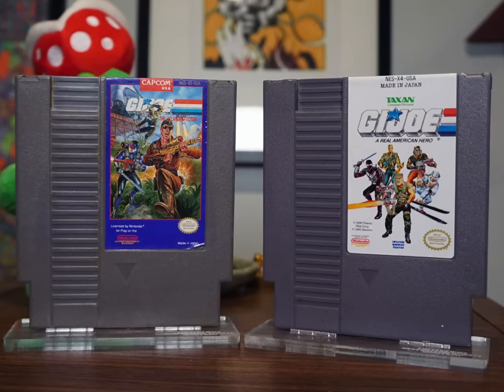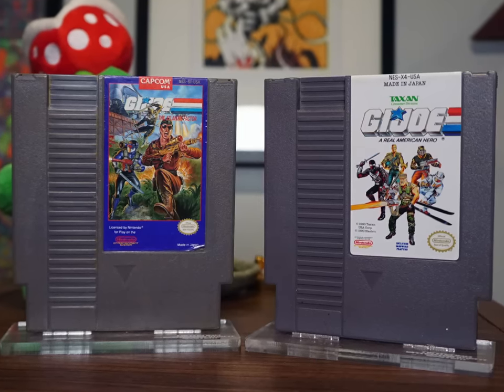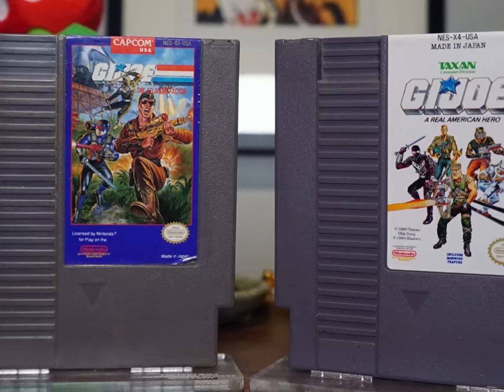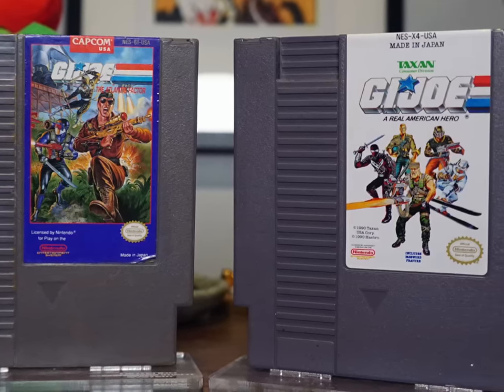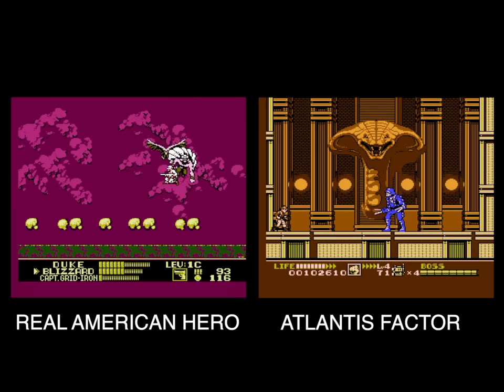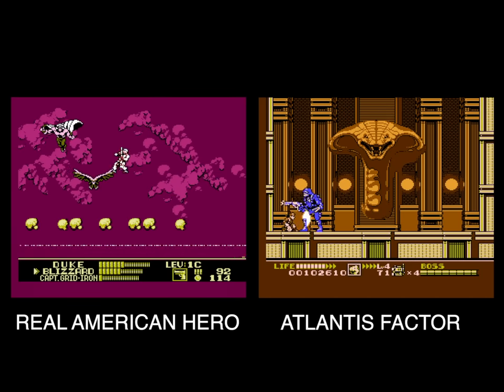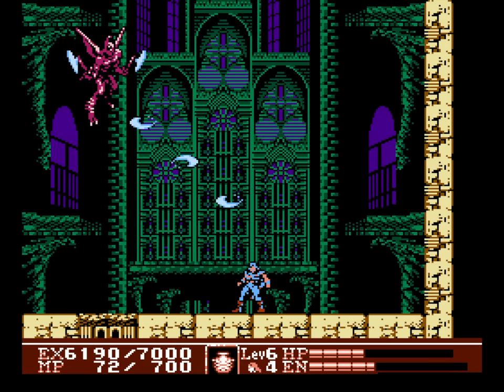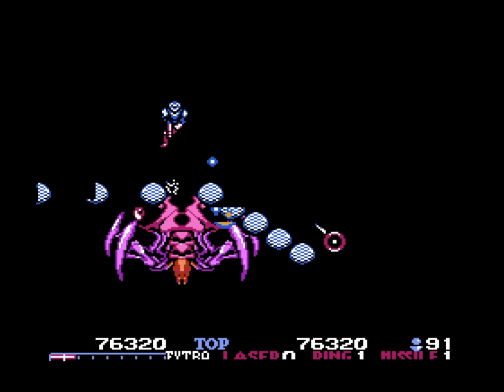This is the sequel to G.I. Joe: Real American Hero, released a year earlier. And while the company names on the cover may have you think that these two would be related in name only, both games were actually developed by the same company — a bizarro studio named Kid, who I talk about a lot on this channel. They kinda had a gift for making interesting off-kilter titles with distinct graphics and design choices.